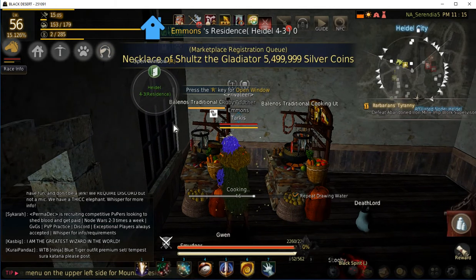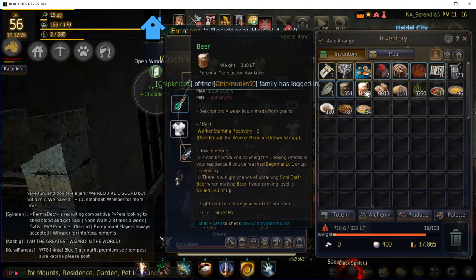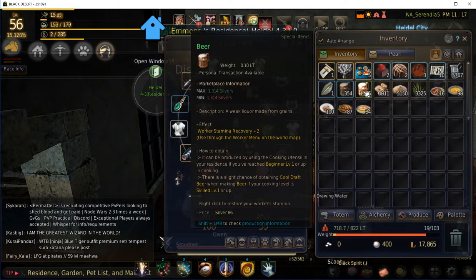I can get 2,500 items through it before it depletes. I'm using the beer really just to fuel my worker empire. I'm going to quickly touch on the plywood topic that people seem to be going so frantic about.